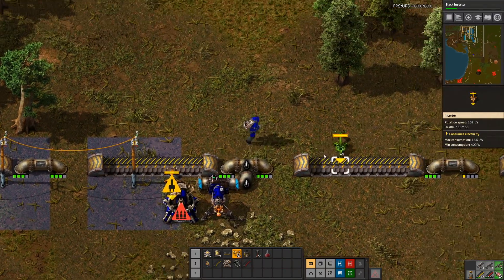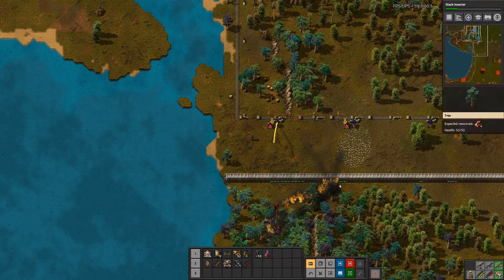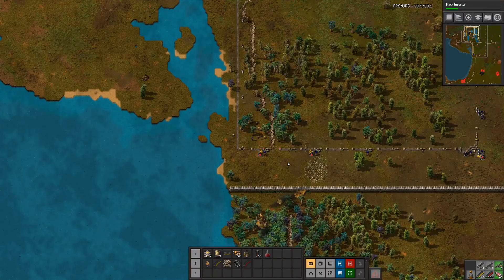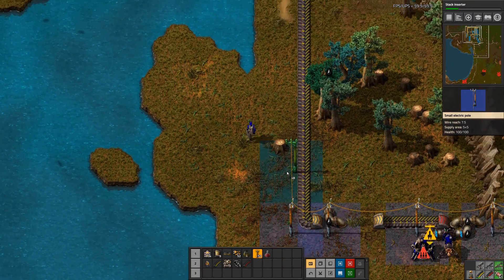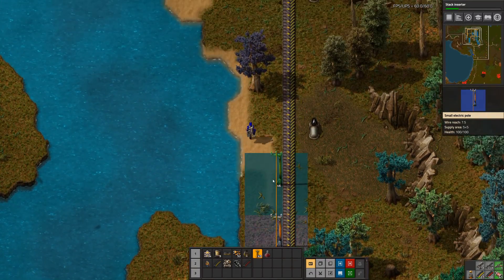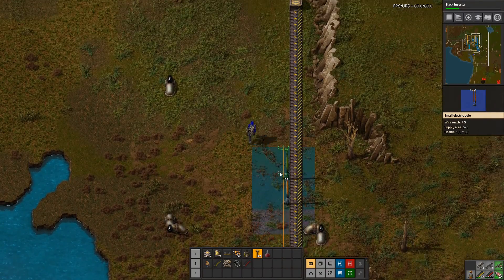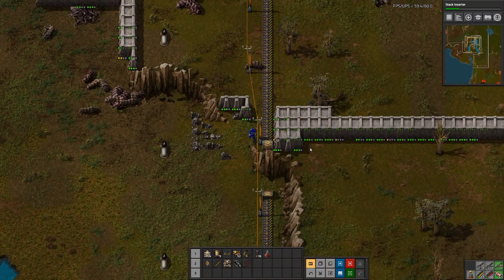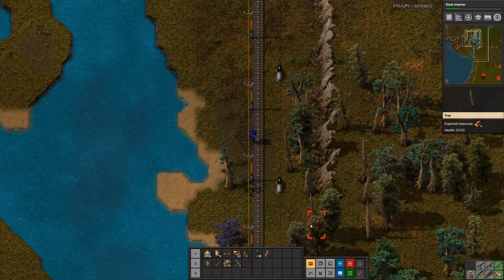The flame turrets do have like a weird little lag time. We will also need to actually bring power in. I think the best way to do that is just to bring this out to here. I don't have enough steel and iron to be making large power poles at the moment, so we're still on wooden ones. That's fine. That'll mean the turrets get refueled, which can help with the defense if they need to.